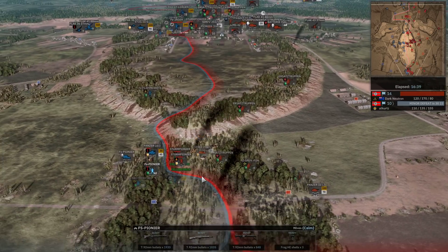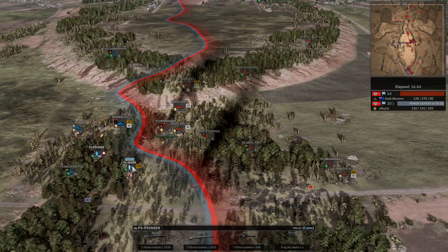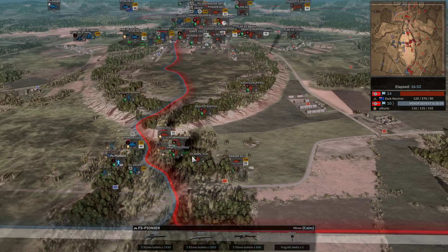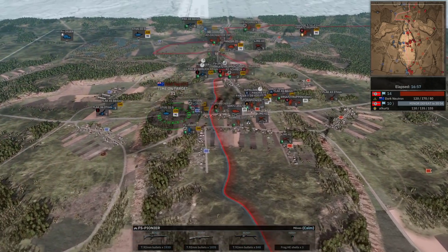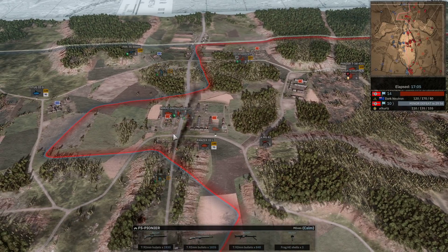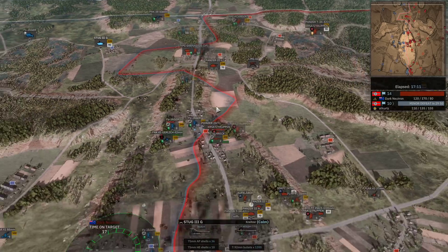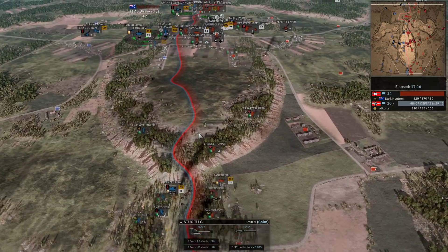Dark Neutron pulls the Stern Pioneers away - I think that was the right call - and one is taken down on the retreat. At Kurtz has defended that southern flag remarkably well - I'm very surprised. Another off-map into the center is coming. Dark Neutron has made ground up north - we haven't been able to look at that picture much. The Stug did go down to the JU attack; there's a replacement Stug on the way but no real infantry to control the ground up north.